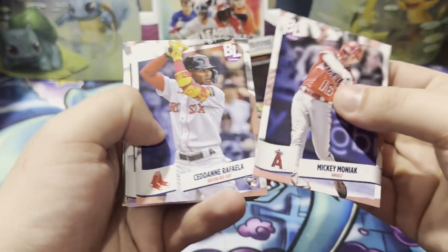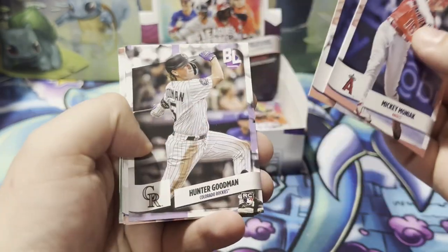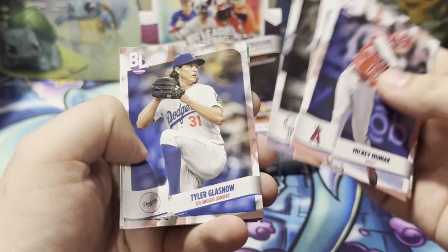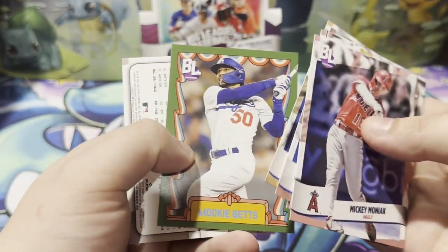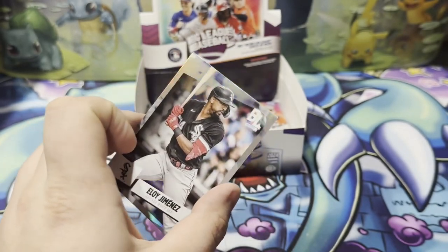We got Moniak, we got Raffaella, Hunter Goodman, Glasnow, Mauricio, Big League Mookie Betts, and an Eloy.